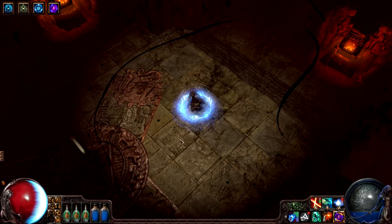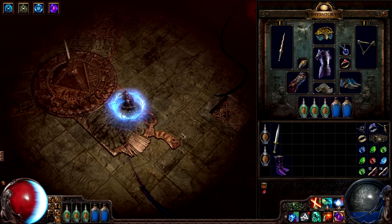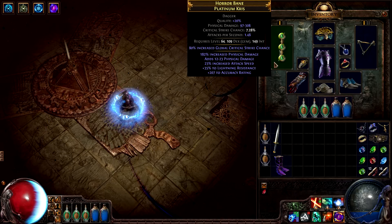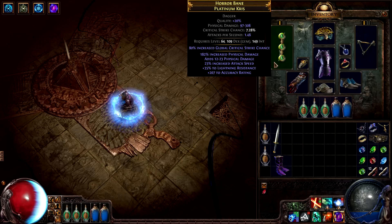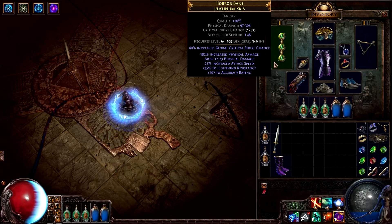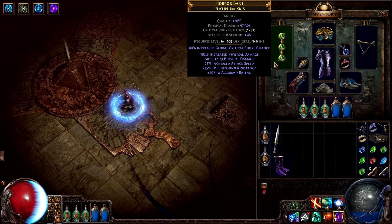One of the reasons that this character is so powerful is that he has sunk a substantial amount of time and character wealth into his equipment. Look at this dagger — not only does it have a really high roll of increased damage, but it has it stacked with another increased physical damage mod, a damage and accuracy mod, attack speed, and a pretty high bonus resistance. This is all on a level 64 base type which, due to being a dagger, has a really wide mod pool consisting of both physical and casting mods. This makes it even more insane.